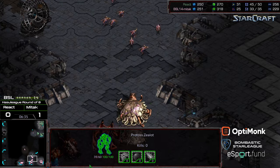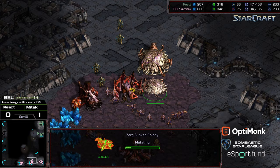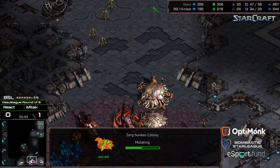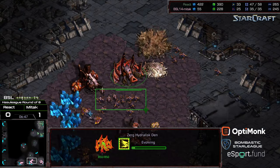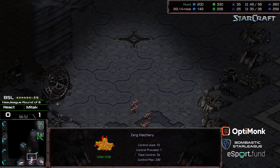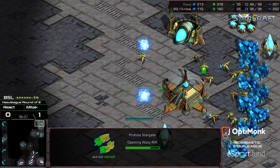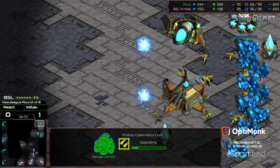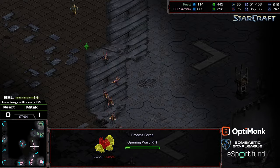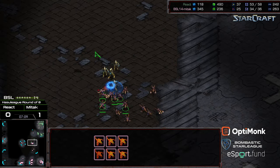The Zerglings back off. The SimCity doesn't really work for Zerglings, but it's efficient for Hydralisks as they can attack over the wall. Third cannon being dropped preventatively. Stargate coming online, and we do see plus one weapons — React wanting to take to the air. Double forge as well, so it looks like it's going to be a Zealot-Corsair combo.